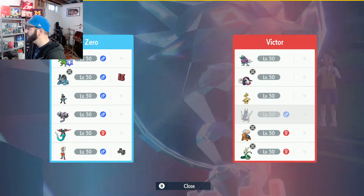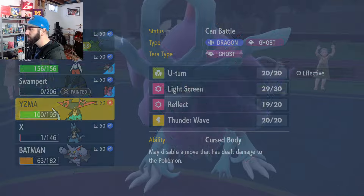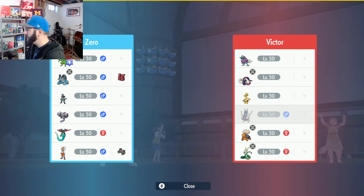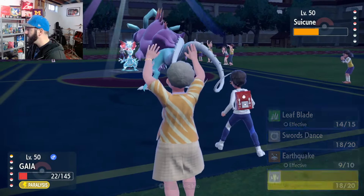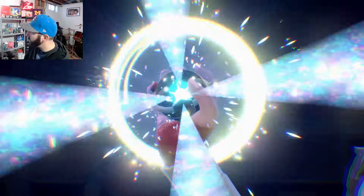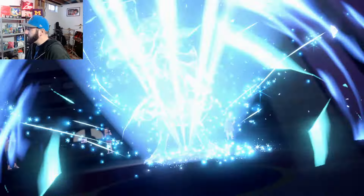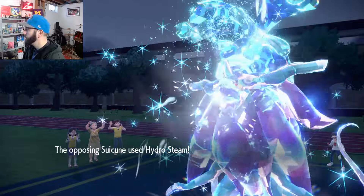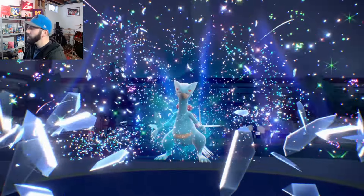We want to hold on to Lucario so we can't sack that. So yeah, we'll sack here. They're going to commit the Tera — I'm not 100% sure why. Terra Water — probably just for big Hydro Steam. I'm assuming now they just kind of Hydro Steam their way through, that should be their plan. Alright, good job Sceptile. You put in work.